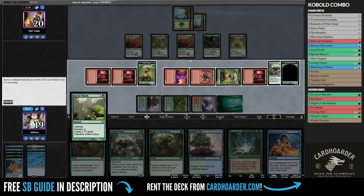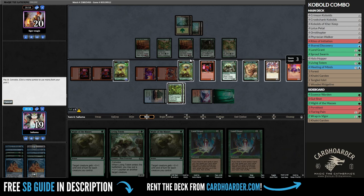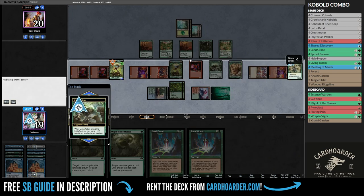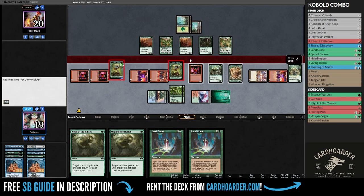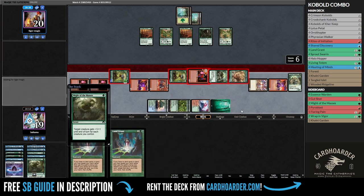As turns passed, I kept drawing more cards. My plan was to play as many creatures as possible, since with 2 Might of Masses and enough creatures, I could attack with everything and pump the ones that remained unblocked. My opponent didn't care to block, and I made 2 giant creatures that finished the game in mere seconds.